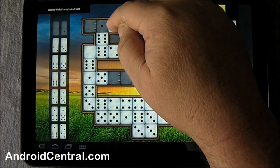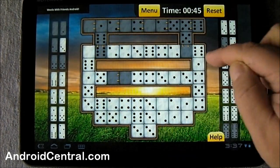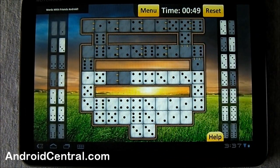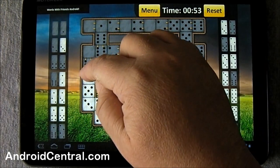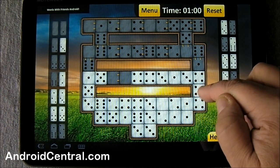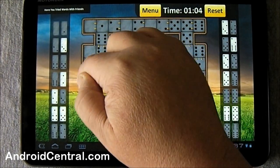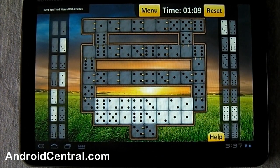And you carry on — you know these have to be the same, these have to be this way, then these will have to be like this, and you go through. As you select them they disappear on the sides. Let's see if I can work a little bit at this one — that's probably it right there, and you just work at it until they disappear.